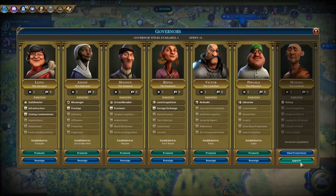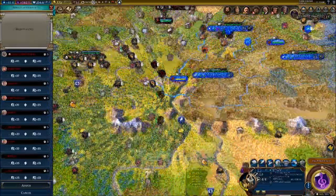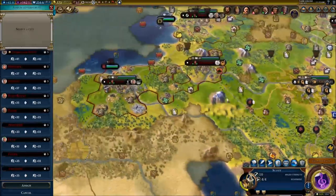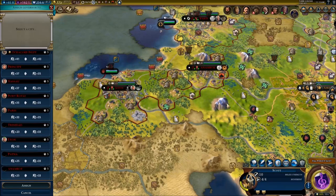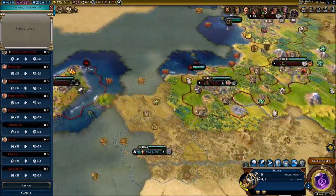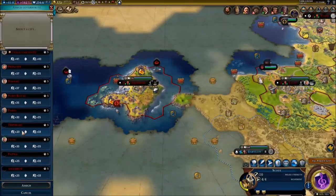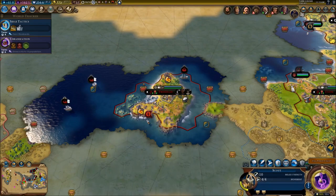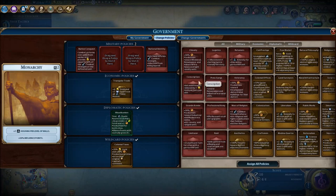We do have another governor. We're going to take him to Trinidad because it's the closest to the Mongolian territory and it kind of needs some help. We need two more of those things - let's see what options we have. I decided to give ourselves the unit maintenance and the plus four combat.